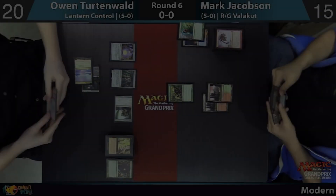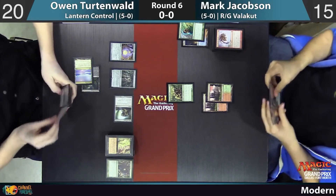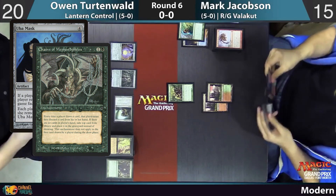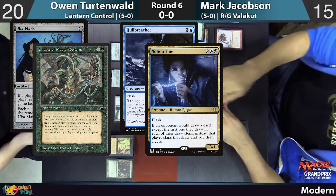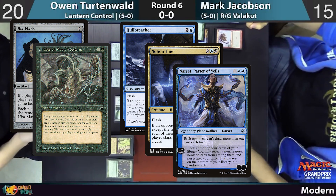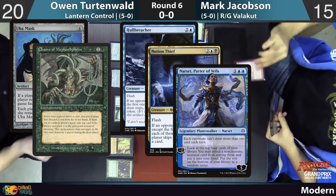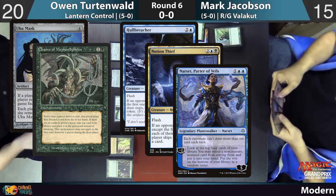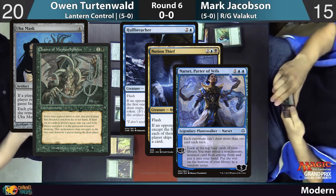The best choice for exerting hand control in EDH is through passive effects. Cards like Uba Mask, Chains of Mephistopheles, Hullbreacher, Notion Thief, and Narset Parter of Veils allow us to disrupt opponent draws statically without needing to cast spells or spend resources to make it happen, and these cards scale to interact with as many draw effects as each player tries to execute.